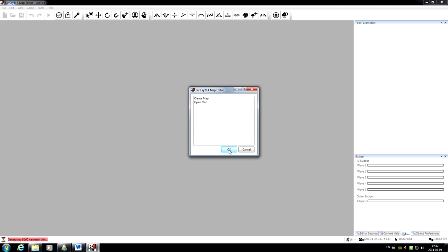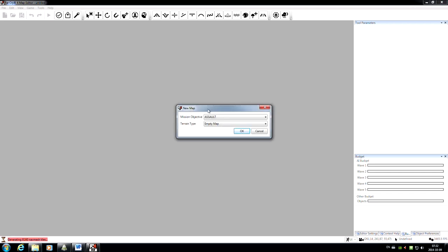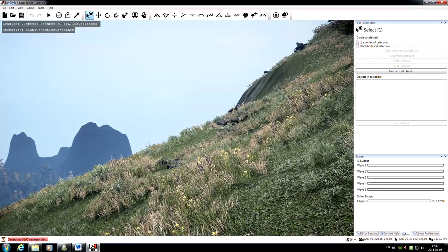Here we'll create a new map. When we make a new map we've got a couple of decisions to make: we've got to pick the mission objective and the terrain type. For mission objectives we have Assault, Hunt, Outpost, and Extraction — so we want to select Outpost. Under Terrain Type we've got a couple of different mountains and a couple of different islands, so we'll just select some regular mountains and click OK.